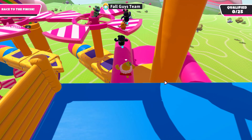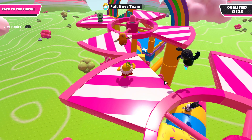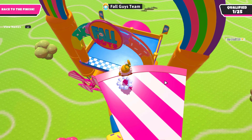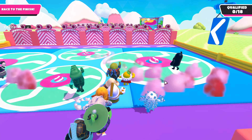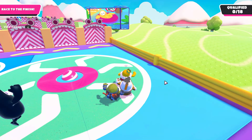This next one is not an obstacle, but it is confirmed to come before the end of 2023: a skybox selector. This is super cool because we currently have very limited options, but if we could have more skyboxes, that would be awesome — giving a different feeling for each Fall Guys creative map.